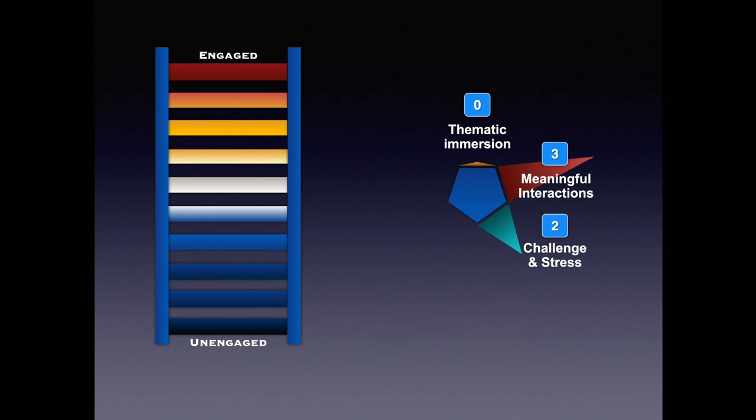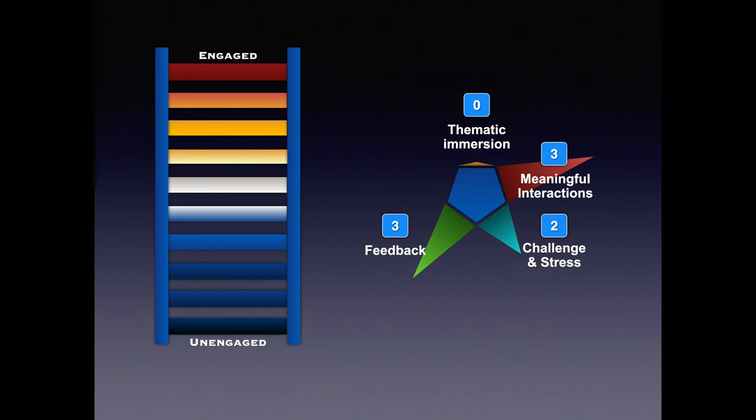For challenge and stress, it's a 2. The challenge in the game comes down to physical ability, and the tension creeps in when you have one chance to make that vital flick to take control of an island, or perhaps to dislodge an opponent. For feedback, it's a 3. Flick of Faith offers up intrinsic feedback — the physical sensation of pulling off a masterful flick just as you intended. Knocking the opponent out of the arena is immediate and satisfying. And with the temples remaining from round to round, there's a sense of progression, with your actions in one round feeding into the next.